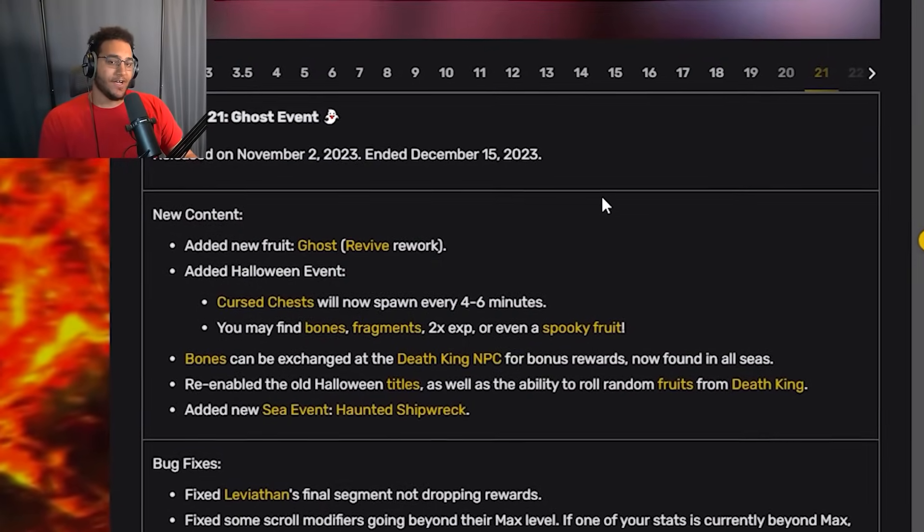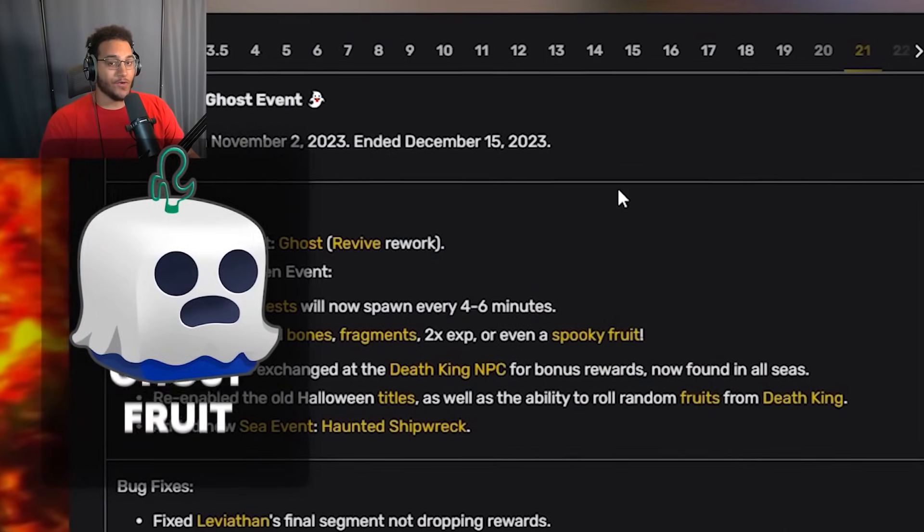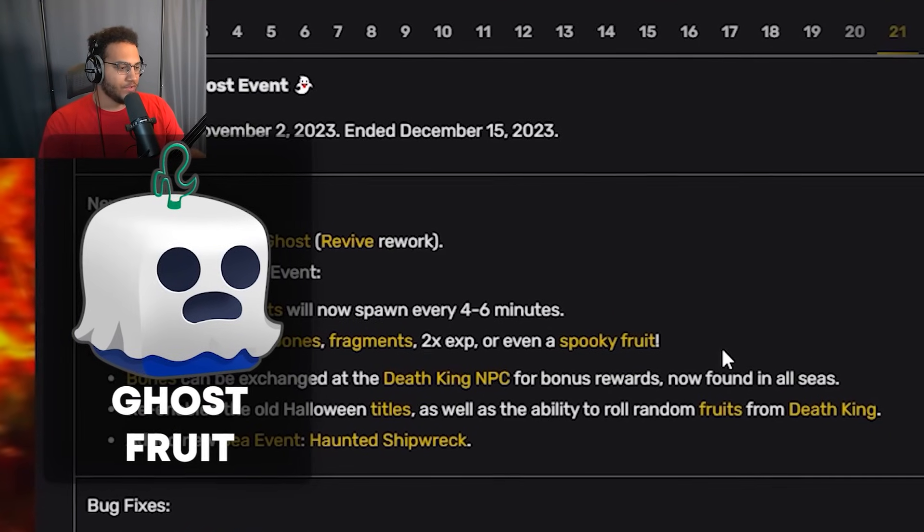Update 21 was not so much. It was a small event update for Halloween where we got the ghost fruit — a complete revamp and rework of the revive fruit — along with a little Halloween event and some other changes, but overall a small update.